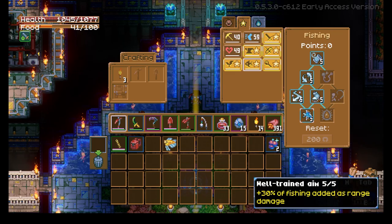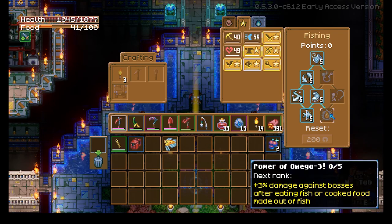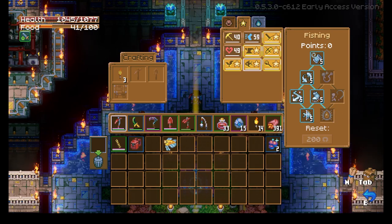Finally, we've got Well-trained Aim, which gives 30% of your fishing score added as ranged damage. It's not a lot of extra damage, but if you're running a ranged build it adds up — take the extra damage. And then we've got the Power of Omega-3. When maxed out, this gives you a 15% damage increase against bosses after eating fish or cooked food made out of fish. A lot of the really good endgame food uses fish, so this is a really good skill to take. And those are the fishing perks.